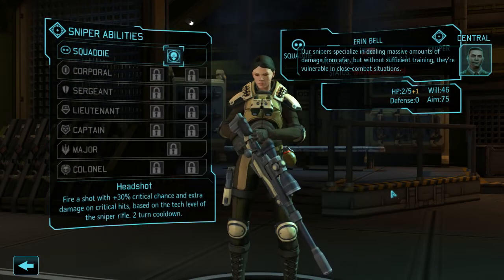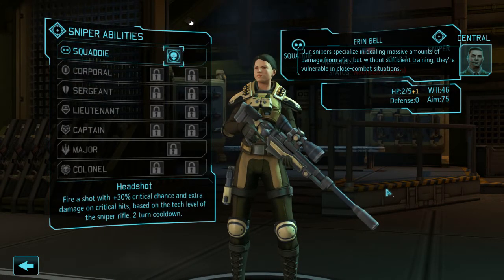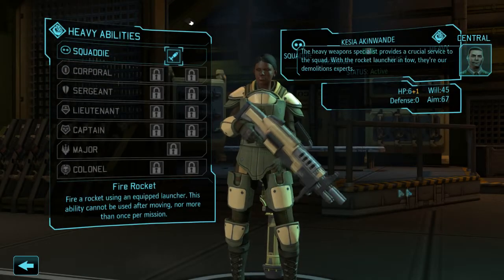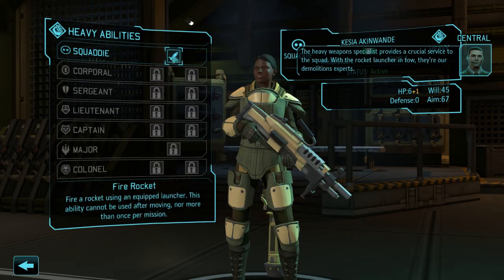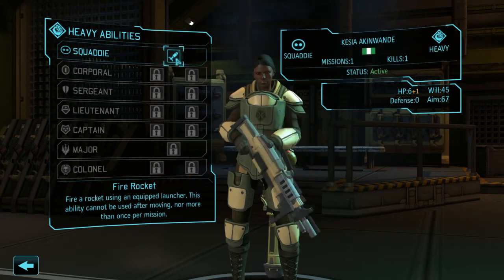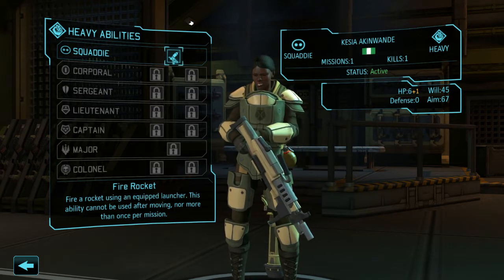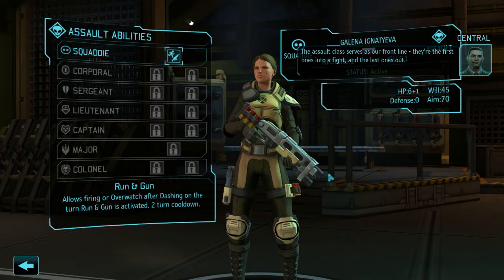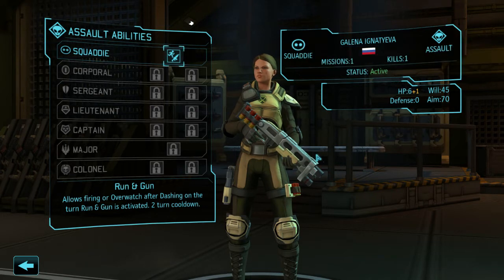A sniper is pretty straightforward — you get a headshot ability, which is a normal shot with a 30% higher chance to critically hit. The heavy is a really useful soldier: the first ability is to fire a rocket, which you can use to destroy a huge amount of cover or kill aliens, and it does a guaranteed 6 damage if it hits. The assault's run and gun ability lets you dash into dashing range and then still take a shot — a great tactical ability.